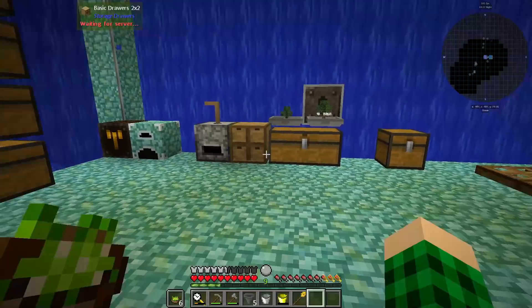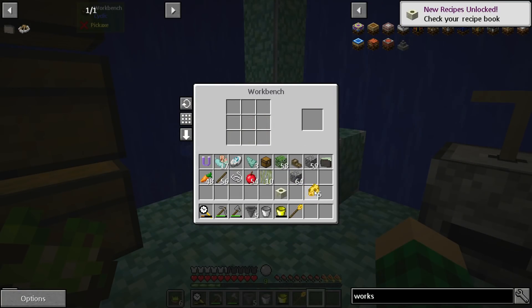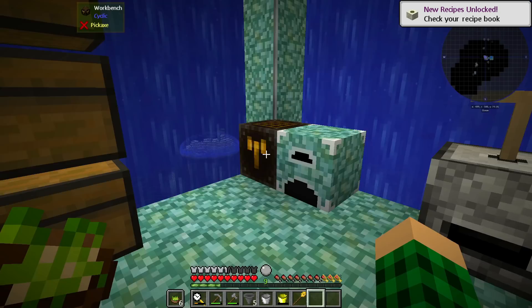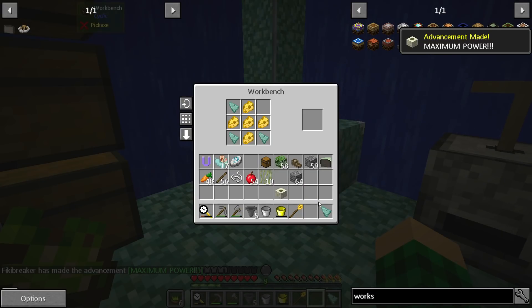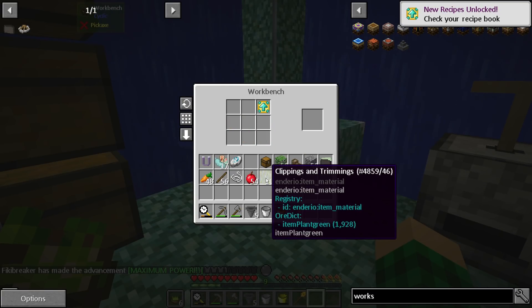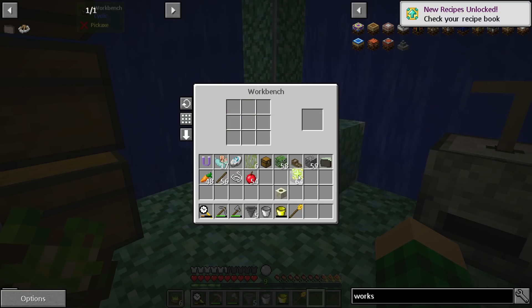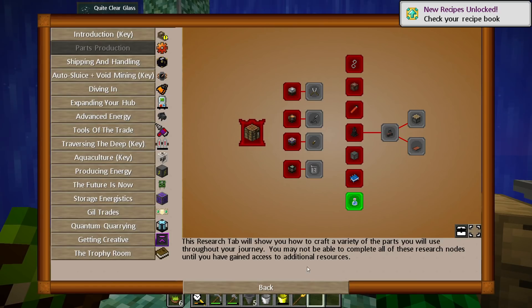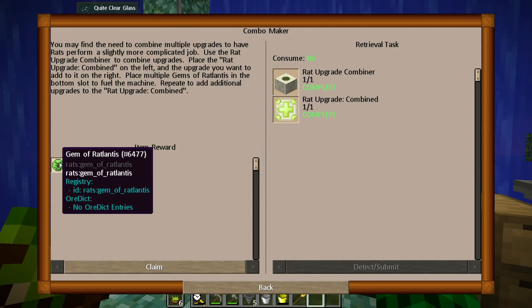We're going to start by crafting some stuff — the rat upgrade combiner. We also need to make a rat upgrade basic with five cheese and four prismarine, which we can then combine with some clippings and trimmings to make it into a rat upgrade combined. That should complete this quest, and we get five gems of Ratlantis.